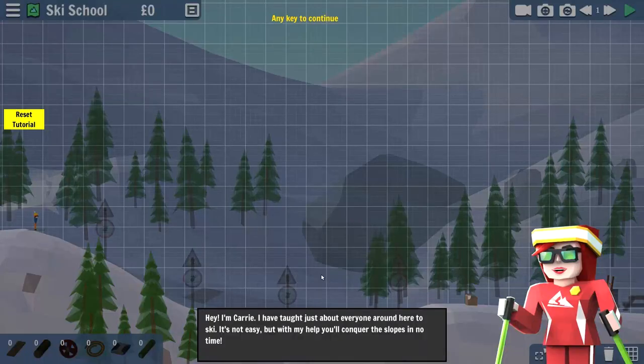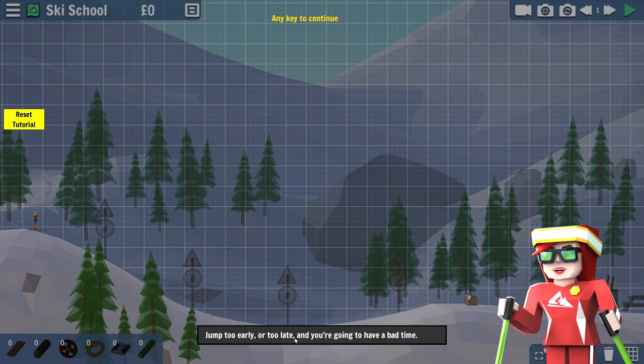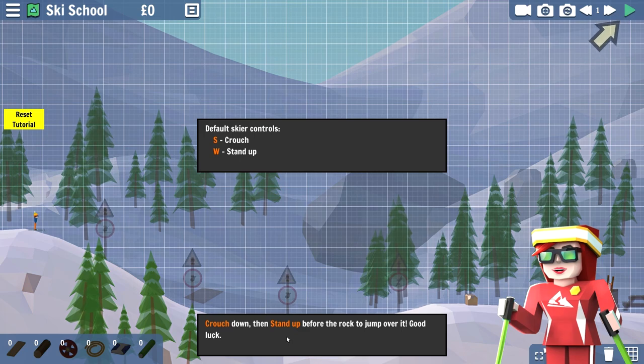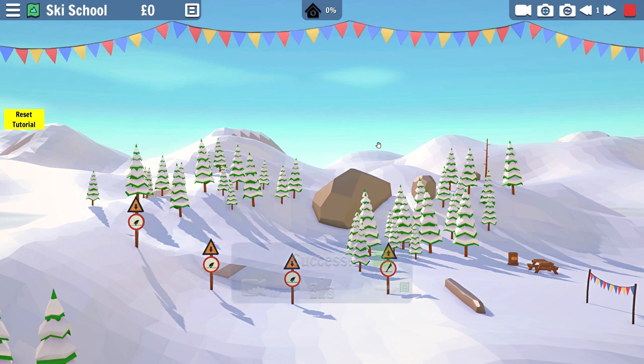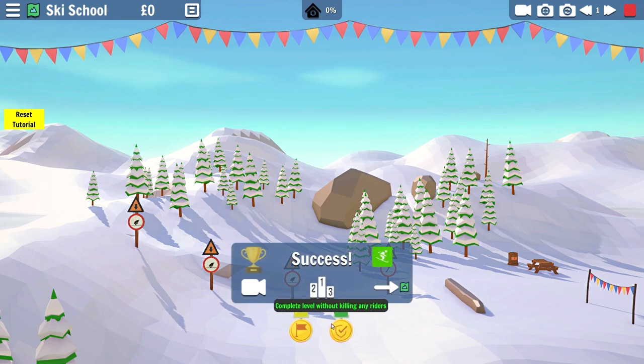Hi, I'm Kerry - I've taught just about everybody around here to ski. The skier has encountered an obstacle on the way down. They crouch down low on the approach, then stand up before the rock to leap over it. Jump too early or too late and you're going to have a bad time. So crouching and standing up - I am controlling the skier. Oh no! He made it though - probably with some leg injuries, but he made it.